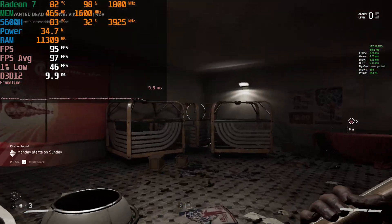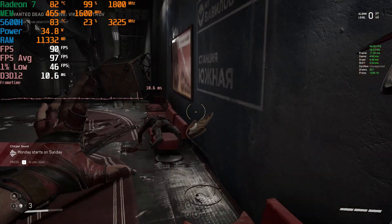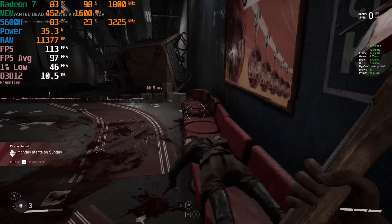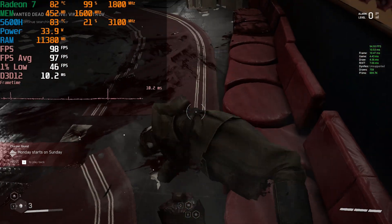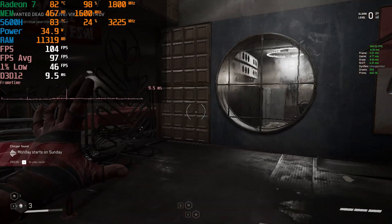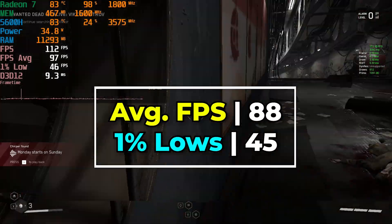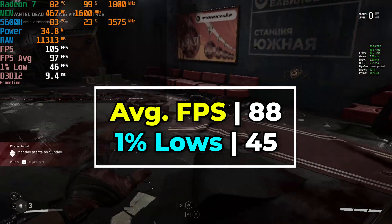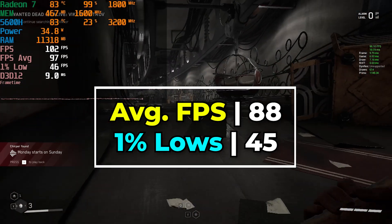I still haven't gotten to any major exterior areas or anything like that, but throughout the entirety of the experience playing with the lowest in-game graphics settings and FSR set to the balance preset, the level of performance that we got was really decent. Our 1% lows were at a more than acceptable range and our averages were very high throughout most of the experience.